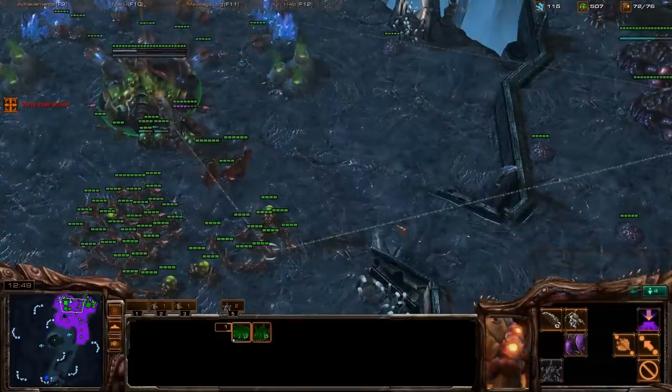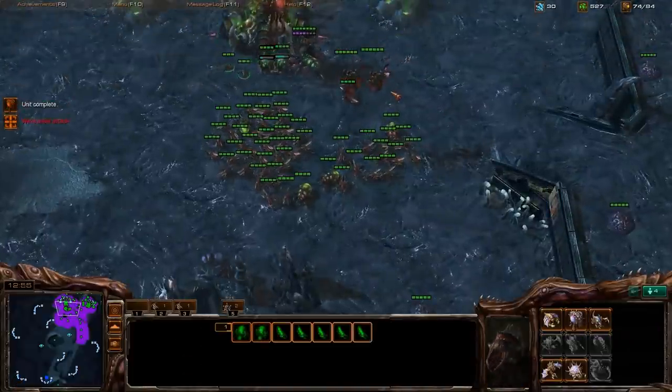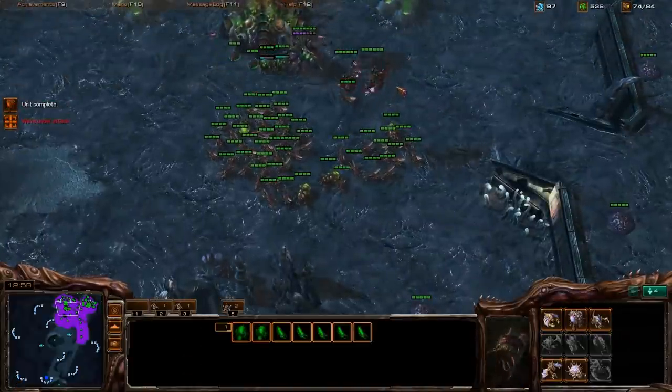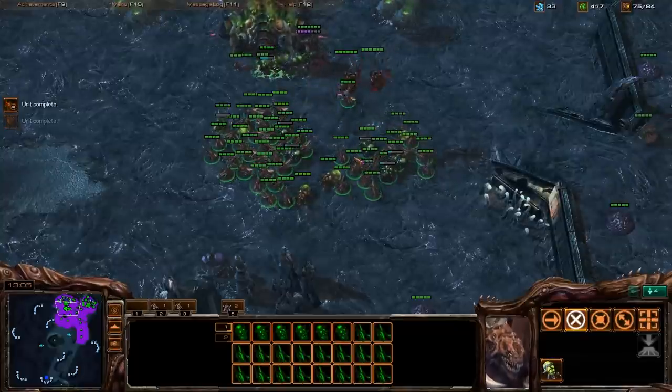Get Overlord speed too. As soon as I saw that my overlord was being attacked, I got Overlord speed. Overlord speed is very nice. You could also get ventral sacs if you want to do some fancy drop play, and then there's the bane rain, which is effective mostly against Protoss.